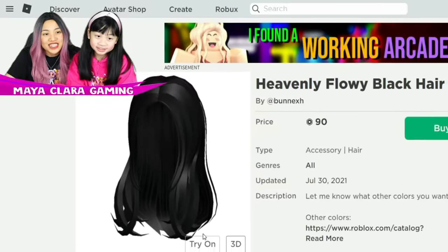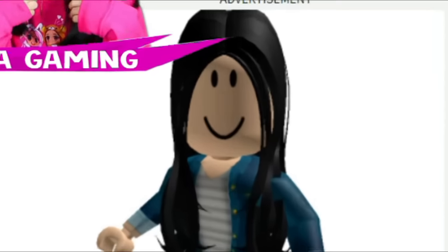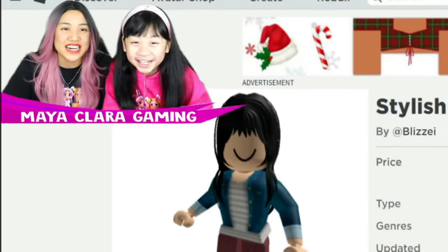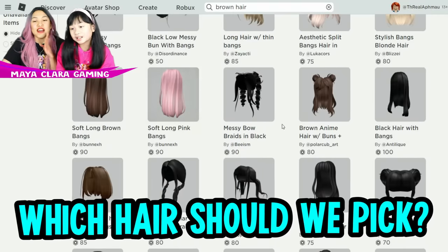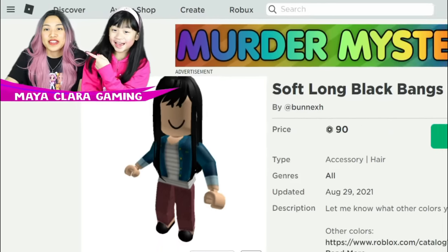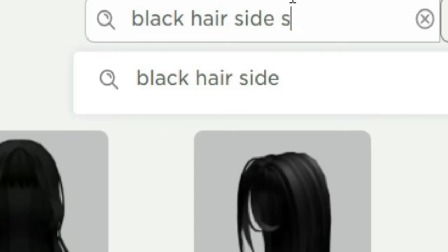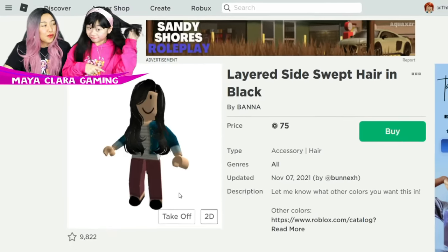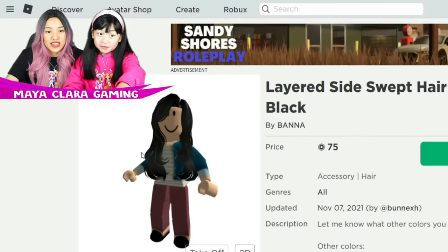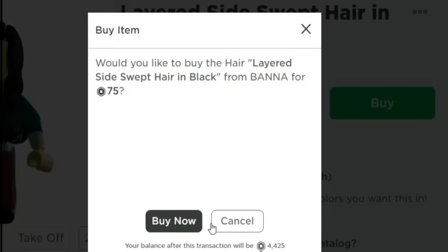How about that one? That actually does look good — heavily flowy black hair. But the hair doesn't sit right, like, look Maya, it's like right here. We want it to be like a bang, you know. Comment down below if you have the perfect hair for Aphmau. Oh, that one's kind of similar, but it's like the wrong side because her hair is on the right. We're saving this — black hair side sweep. I think this might be the one. We're choosing this one. Let's go — 35 Robux.